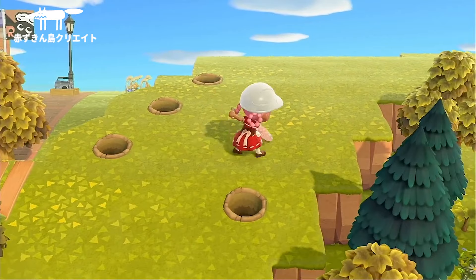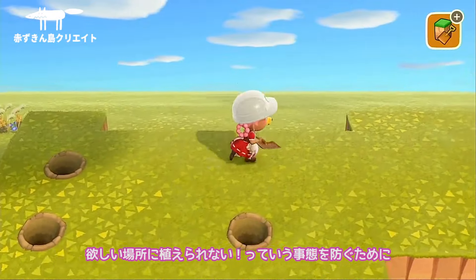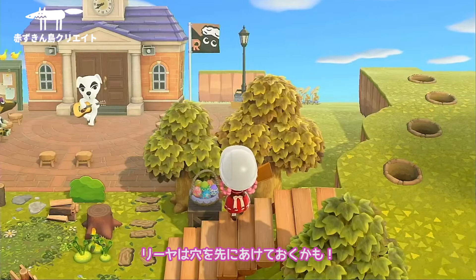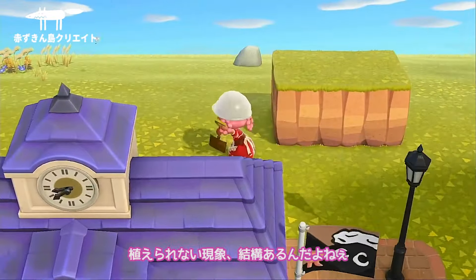近くにはエイブルシスターズも移設しているので、カメラモードでしっかり確認していきます。後々崖は増やしますが、一旦この2段目部分の植樹を優先します。欲しい場所に植えられないという事態を防ぐために、リアは穴を先に開けておくかも。植えられない現象、結構あるんだよね。